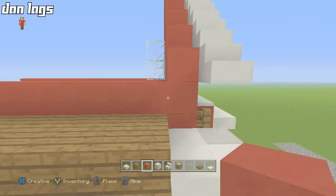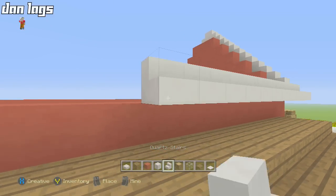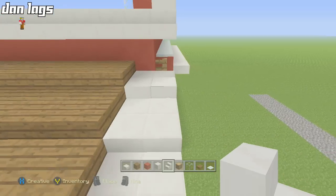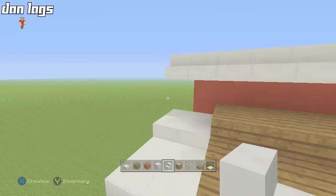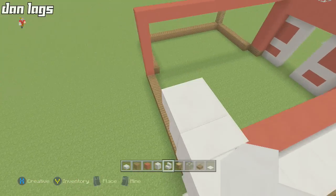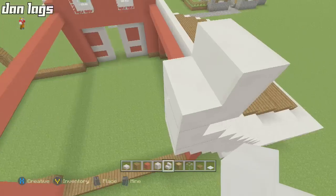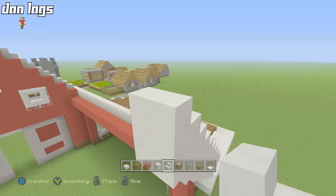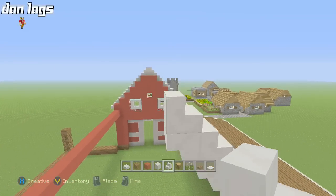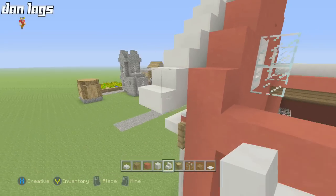Now we need to create some windows, but first run the stairs across all the way down, making sure they line up one block off the last quartz slab. Take up the stairs and run them across, connecting back to the middle. This is a simple build but a great build. Let me know if you want me to do in-depth tutorials on other things I built on Builder's Challenge.